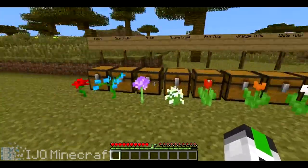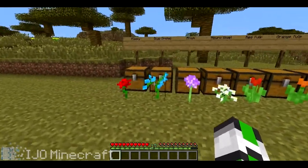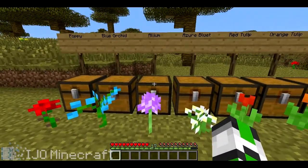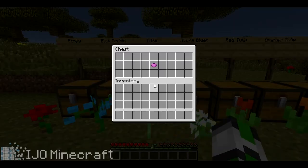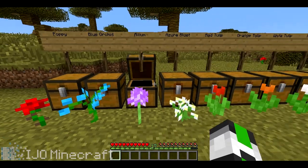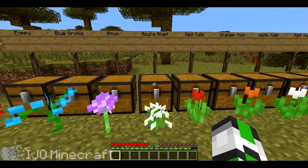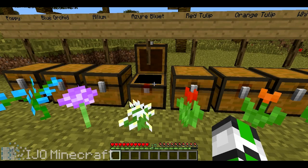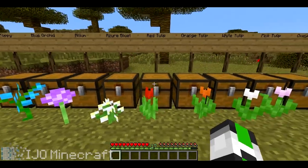I think at least two of these flowers are not real — like I don't think that one's real and I don't think that one's real. The allium, I think is what it's called, gives you one magenta dye when you craft it. The azure bluet, yeah I think that's what it's called, gives you one light gray dye when you craft it.